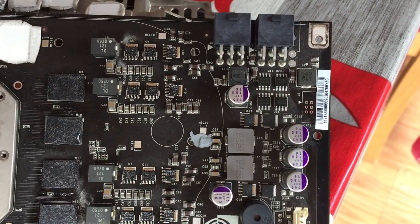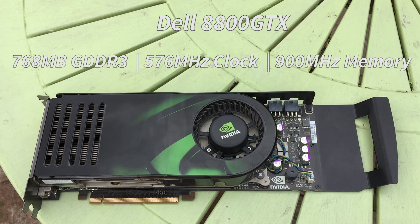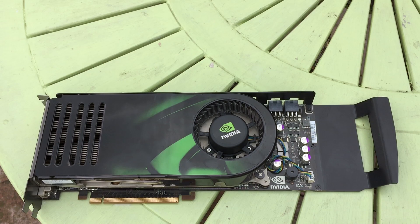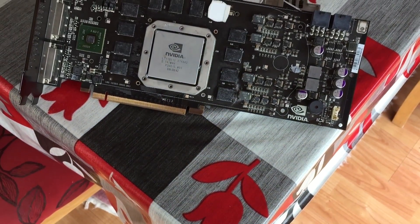Specs wise, this 8800 GTX features 768 megabytes of GDDR3 VRAM, a 576 megahertz clock speed, and a 900 megahertz memory clock. These specifications meant that for the next year it would remain among the top performers, eventually dropping to $400 before being discontinued. These days you can pick them up fairly cheap, and I happily paid £20 for this piece of hardware history.